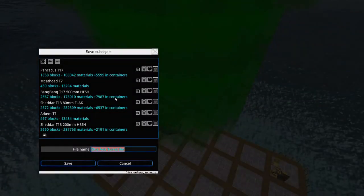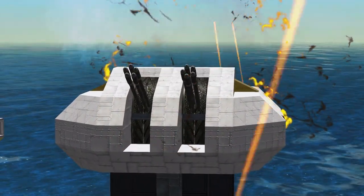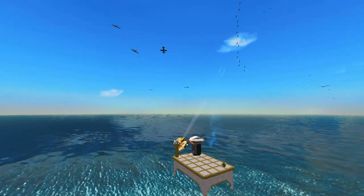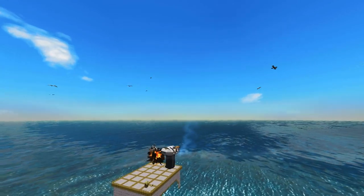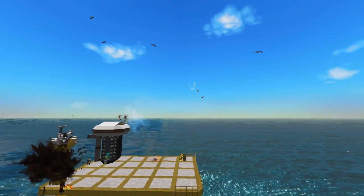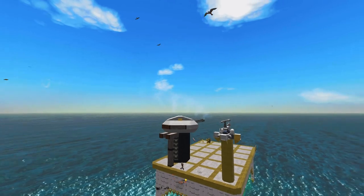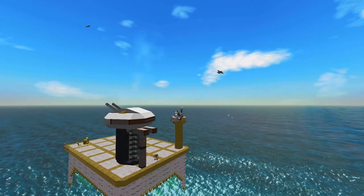It's also a smart time to save the turret you are building in the sub-objects mode. Our turret is doing a decent job at taking out enemies, but it's likely that we need to adapt the type of shell we use to the enemy we want to face. The shell we have is decent, but we could use something else for this type of enemy — like hollow point for example.